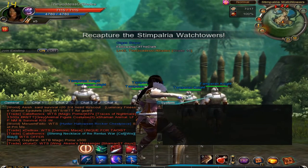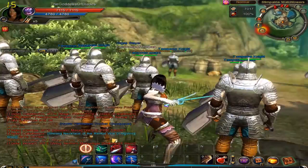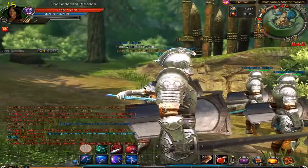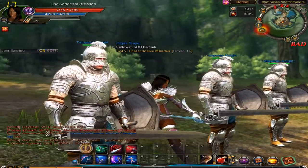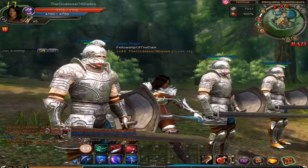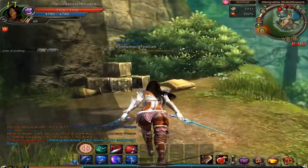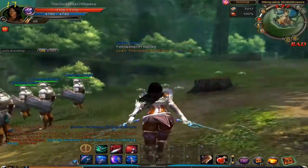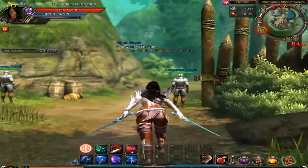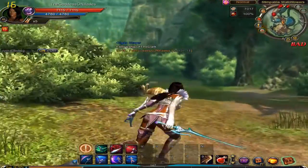We captured the Stimperia Watchtowers. I've got a lot of Guardsmen here. It looks like we're gonna go to war, amigo. What else have we got here? Nothing but some stuff — no chests or anything hidden here. Okay, let's carry on with this battle.